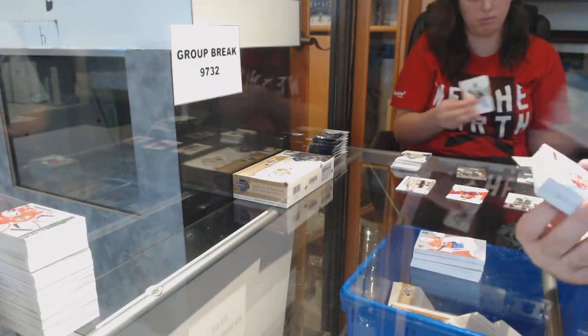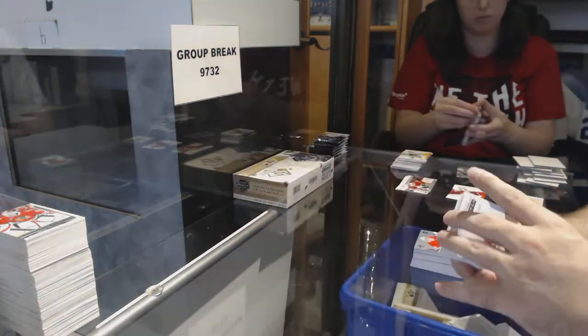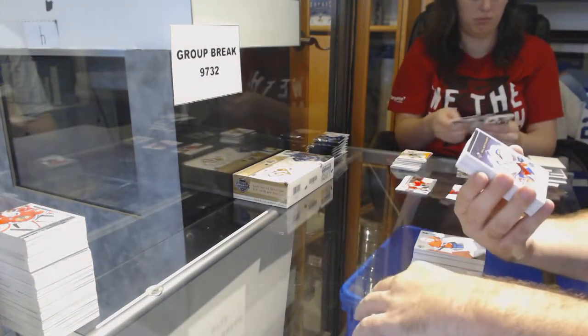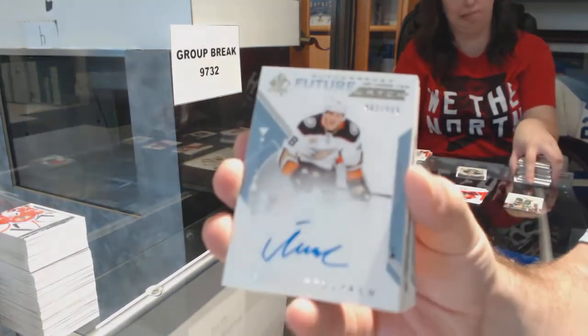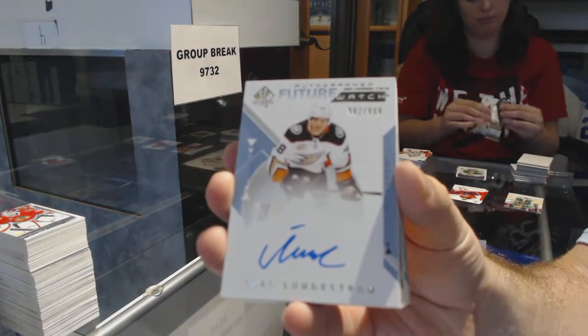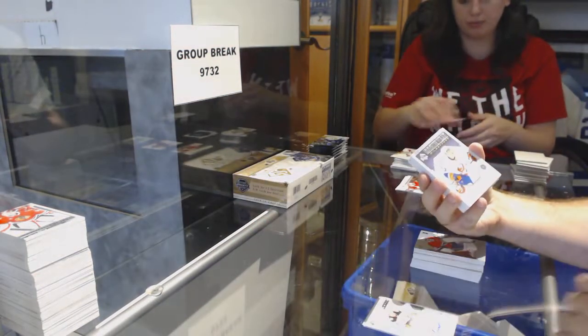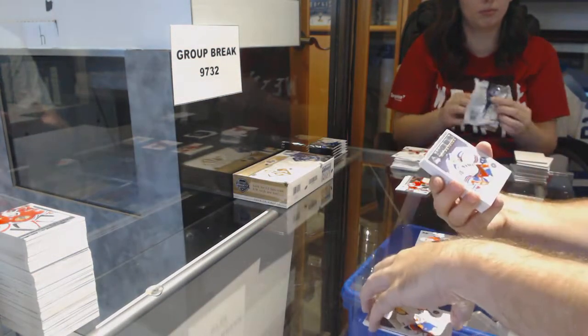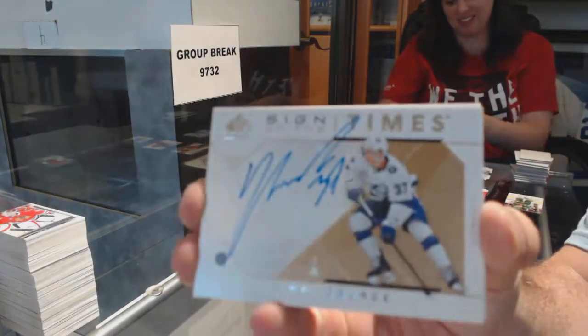Okie dokie. We've got a Chalowski Future Watch Auto for the Red Wings. Isaac Lundestrom Future Watch Auto for the Anaheim Ducks. Milestones for the Red Wings. Milestone of Barzal for the Islanders. Sign of the Times for the Tampa Bay Lightning.